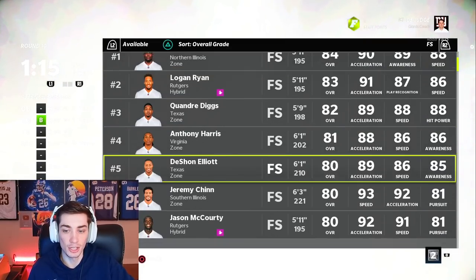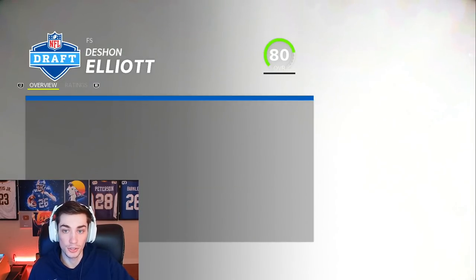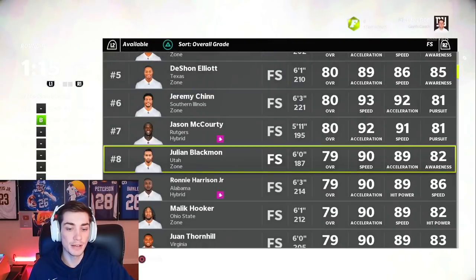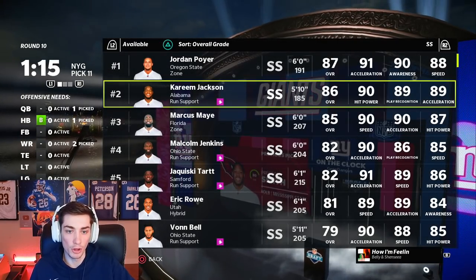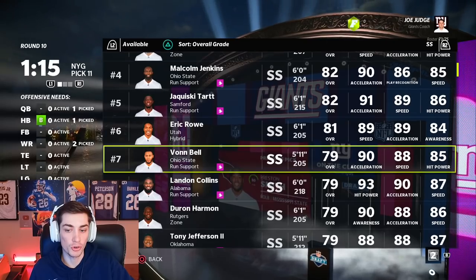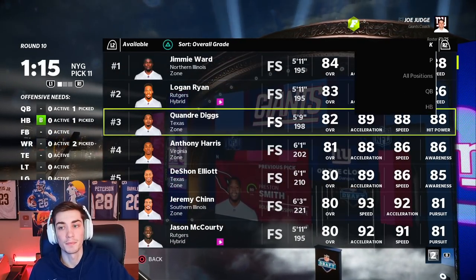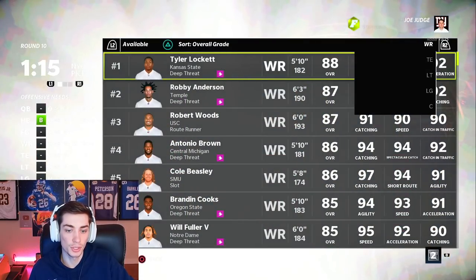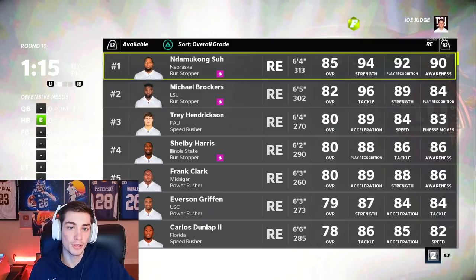All the good safeties stay on the board — we could still be very happy with Jeremy Chinn or Deshawn Elliott. The safeties are still very good and they just stay available. Maybe not so much at strong safety, but you can draft two free safeties and move one to the strong side. We've drafted our receivers. I still don't really need to worry about the offensive line at this point, so I'm worried about the defensive line.